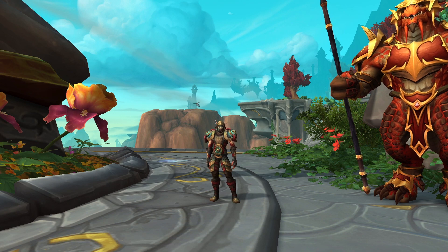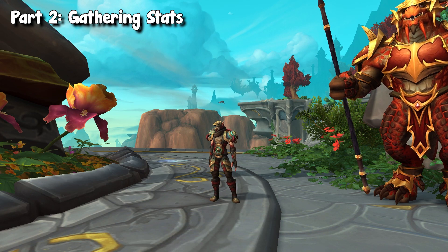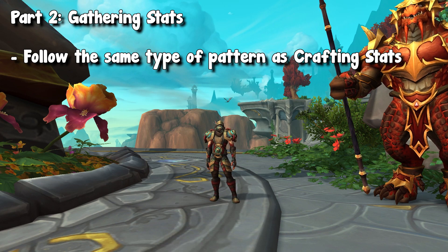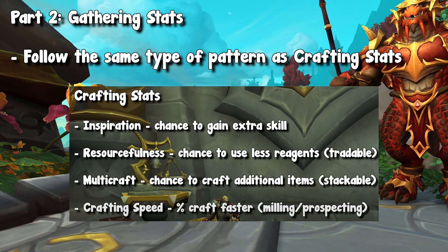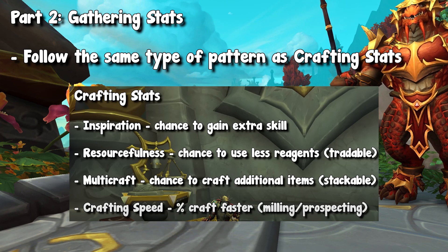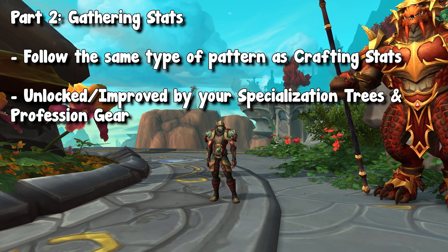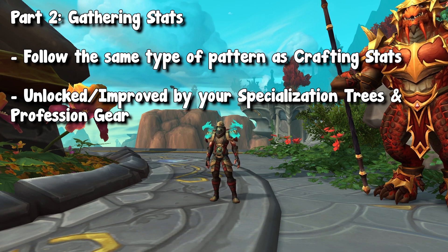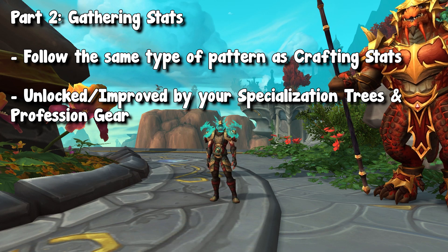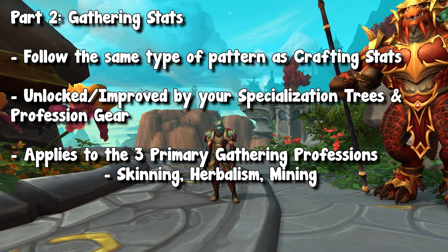Let's get into the nitty-gritty. Up first, we're going to talk about gathering stats. Even though these are three different stats than the crafting stats — like multi-craft, inspiration, stuff like that — they still work the same. Generally, they are a percentage that helps increase your chance or rate of something happening, and you gain these stats by unlocking them in your spec tree or by equipping profession tools and accessories. For gathering, there are three main stats, and these apply to all three primary gathering professions: skinning, mining, and herbalism.